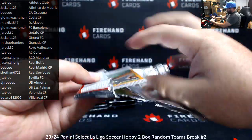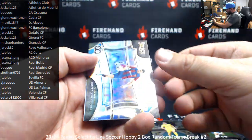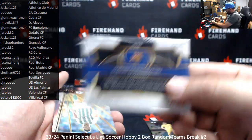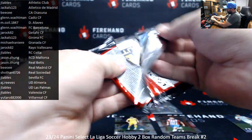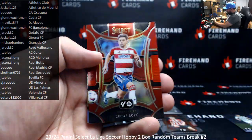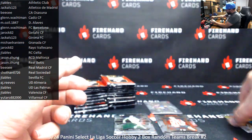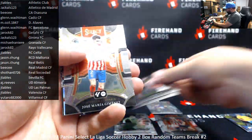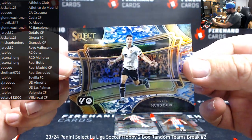Here we go. Garcia and Sorloth, Stuvani, Robert Lewandowski — that's a silver field level. This is good enough to sleeve, at least a silver one. I've got a red prism here of Lucas Boy — red prisms are not numbered. I've got a blue Camo numbered to 99, Hugo Duro for Valencia.